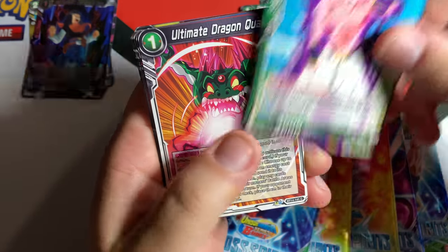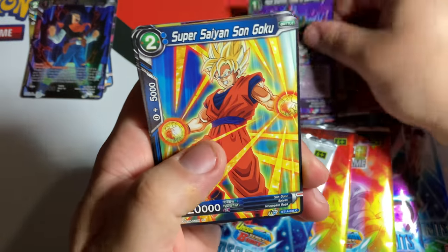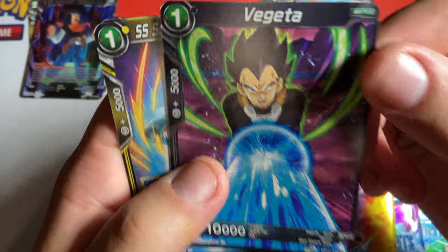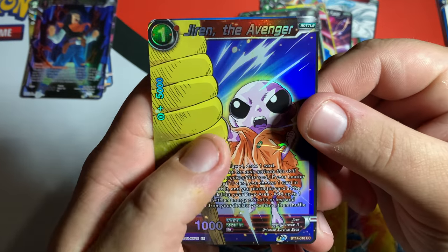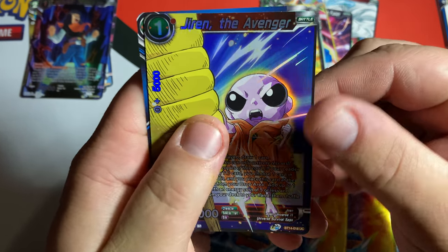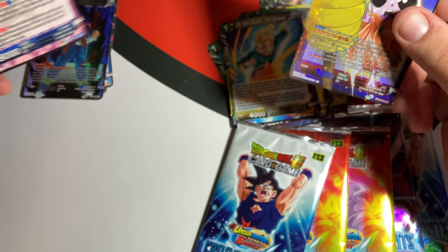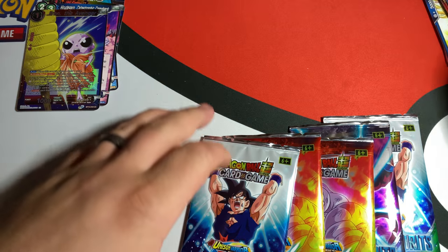Beerus Defender, Majin Buu Ultimate, Dragon Veron Haze, Super Saiyan Vegeta Final Flash — okay, enough of that. Goten, and then you got Jiren when he was like a baby — super young — and then Harugan! The comeback is here, everyone!